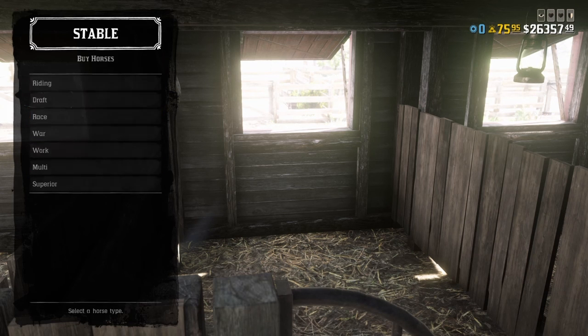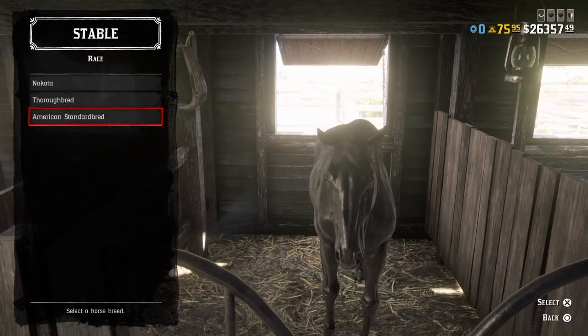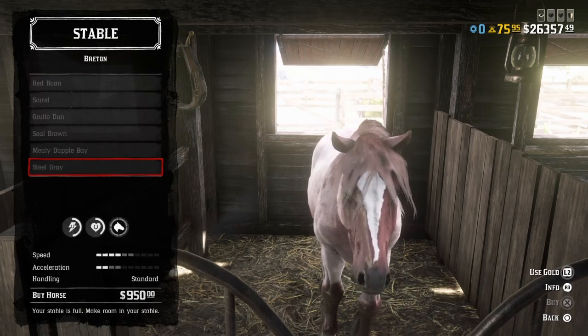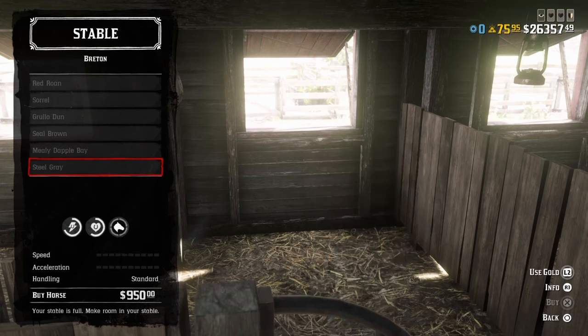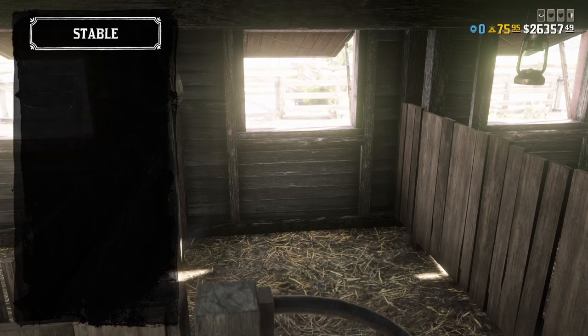If you're looking for a decently fast horse that's not as skittish, the American Standard is pretty good. I pretty much rocked the Superior Arabian horse until I got the bounty hunter role's multi-horse and got my Breton — which is my favorite horse in the game. I also have the white Arabian, which is the Superior horse unlocked at around rank 90, and that's a pretty good all-around horse.